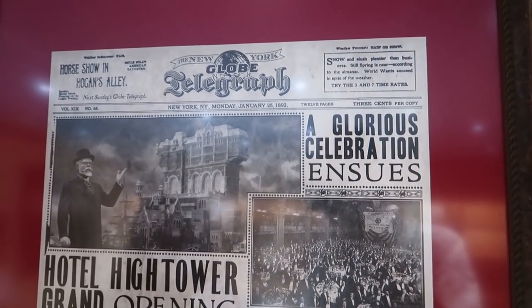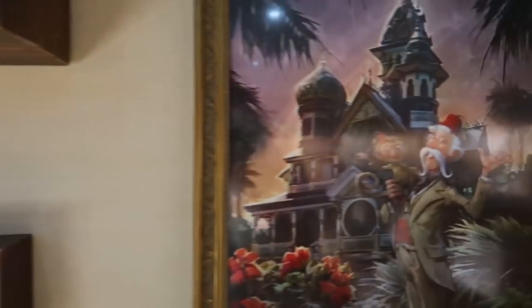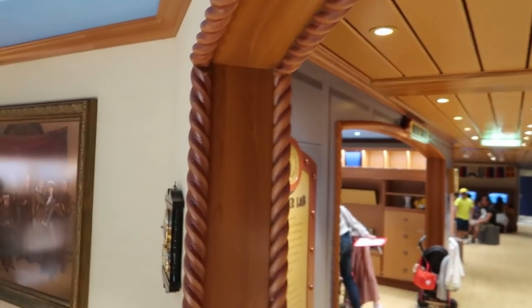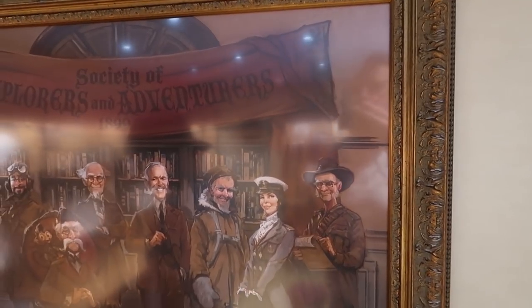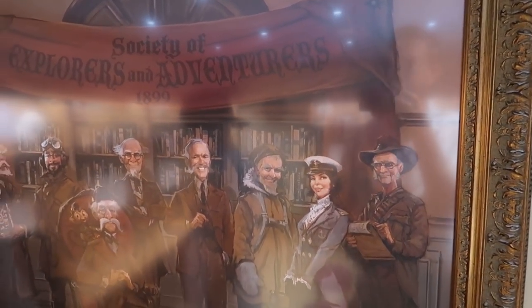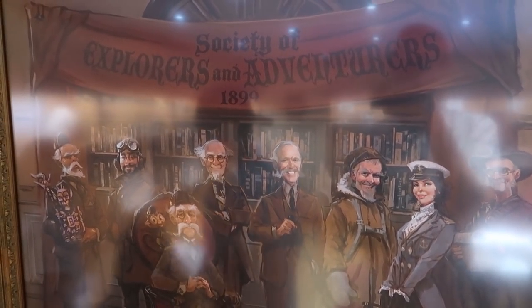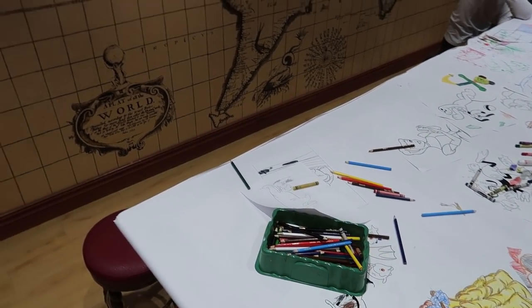Harrison Hightower is here, representing Tokyo Disney. Only three of the Society of Explorers and Adventurers members have an official backstory — there may be expansion through new rides. There's a craft studio for drawing, and a video game section called the Wheelhouse where kids can watch movies or play video games.